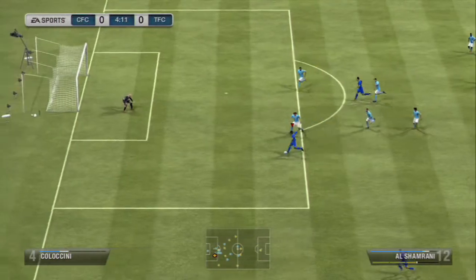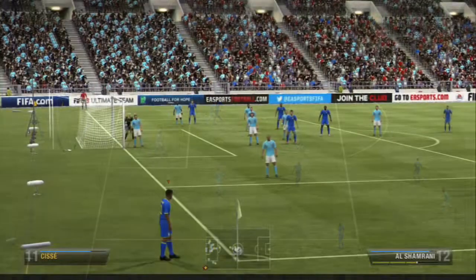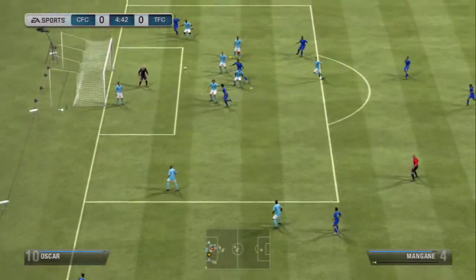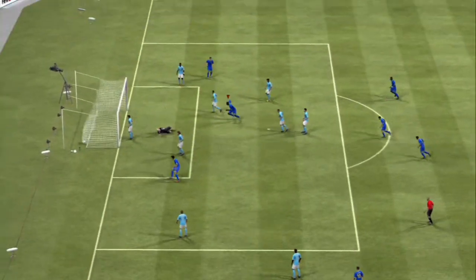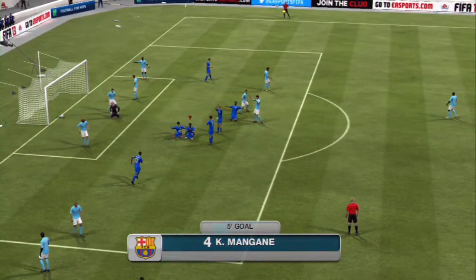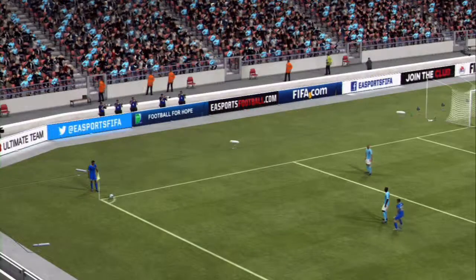We start with the match here — fourth minute, going to take a shot at the near post, it doesn't quite work out, goalkeeper saves it, but we win a corner anyway. Good cross into the centre of the box, and the 6-foot-4 centre back is going to score — a very nice header, the goalkeeper didn't have a chance. That makes it 1-0.